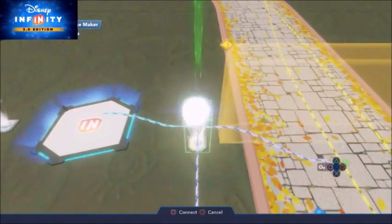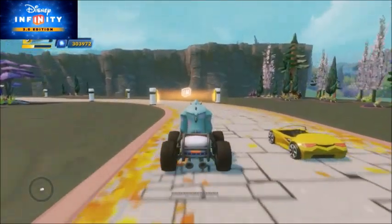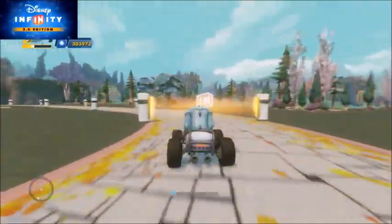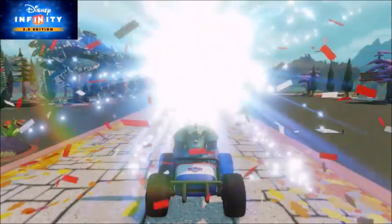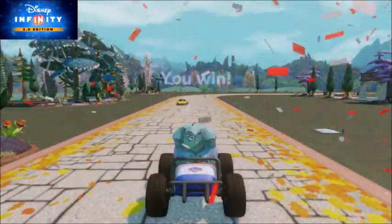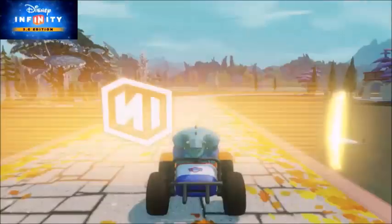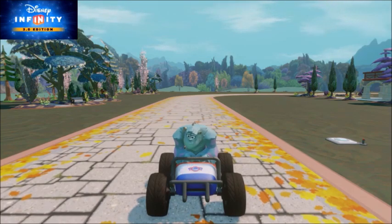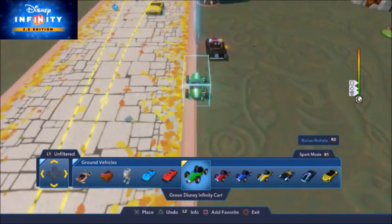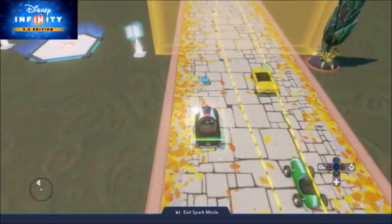Now you can race your opponent. You will win if you reach the goal first, and if the opponent beats you, you can still finish the race but you will fail the challenge. Adjust the path speed of the vehicle to adjust the difficulty. If you want your opponent's speed to vary during the race you can adjust the speed percentage of the path points. You can adjust the offset so they have different starting positions, but once the race gets going they will line up to follow the exact same route.